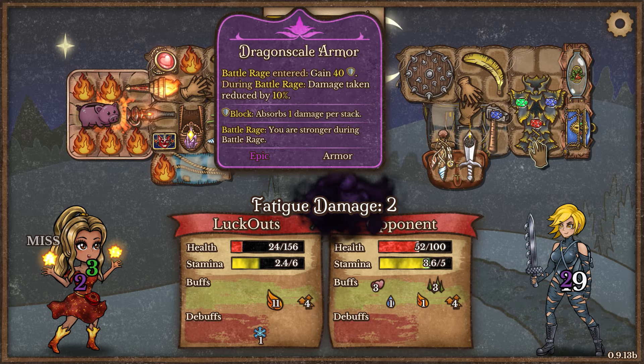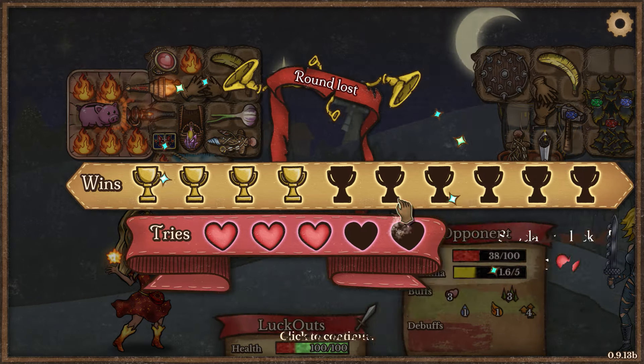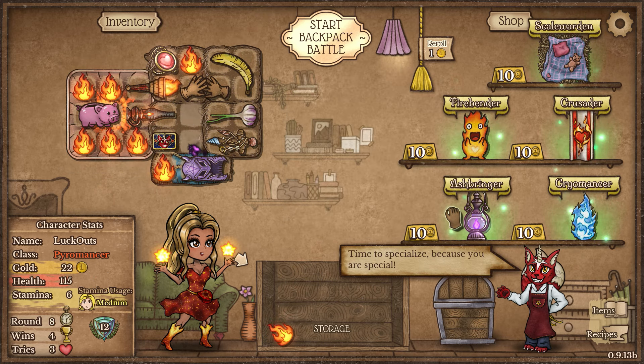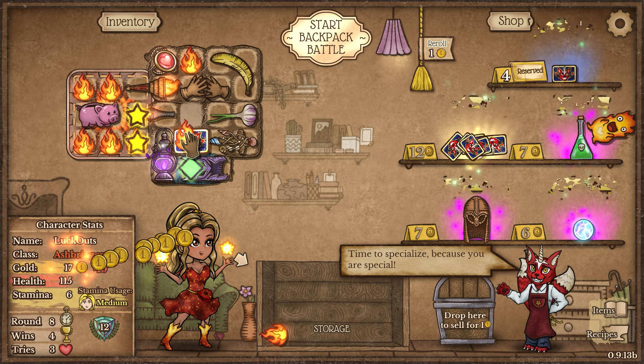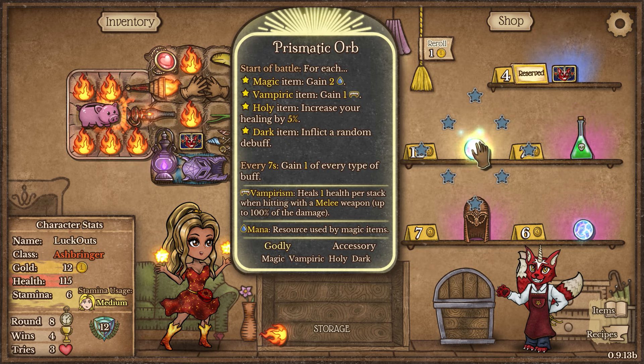Our opponent is going to outpace us because of that Dragon's Glamour for sure. Unfortunate, it is what it is. We should get a lot stronger and we're going to get our subclass now. Like that, I said I wanted to go for that Dark Lantern - and actually we got a Prismatic Orb, which I have to take because it's going to be crazy good.